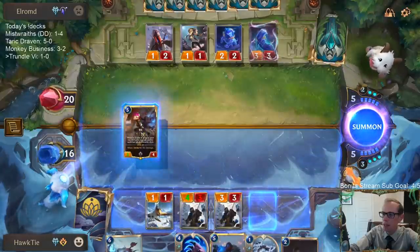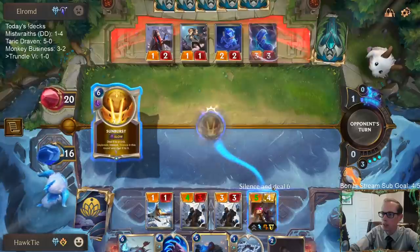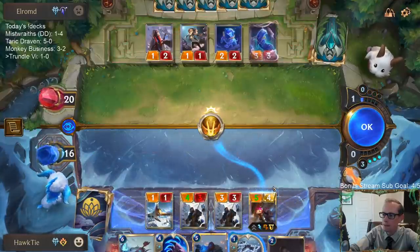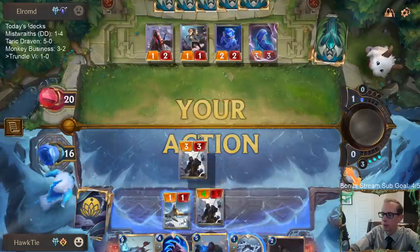I think I'm playing Vi here over Trundle. Now, if I play Trundle then we get to play Augur because then we'll Behold an 8-plus cost card. I want Vi to challenge the Trickster.